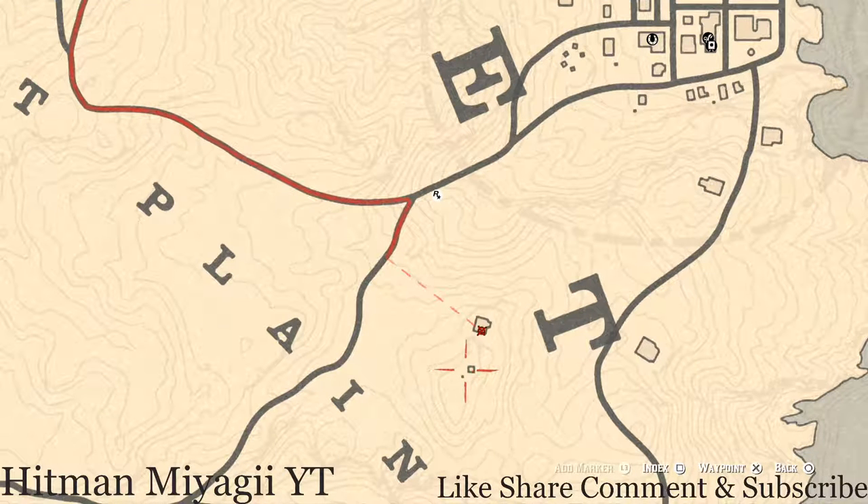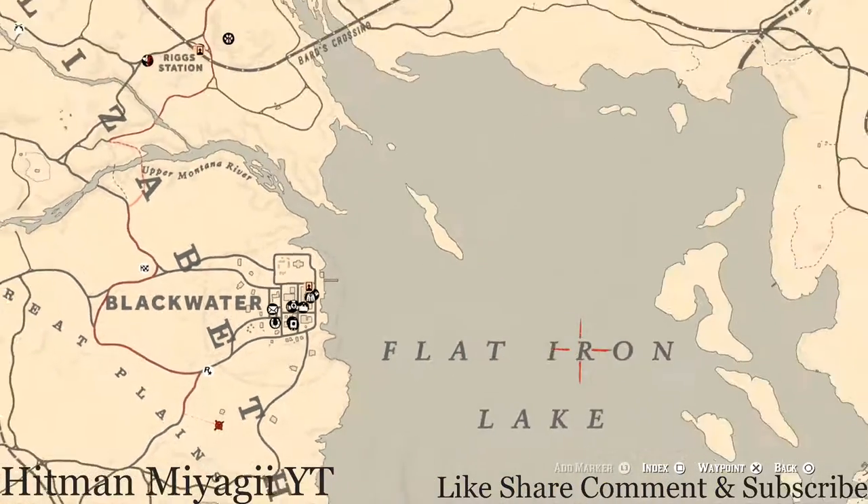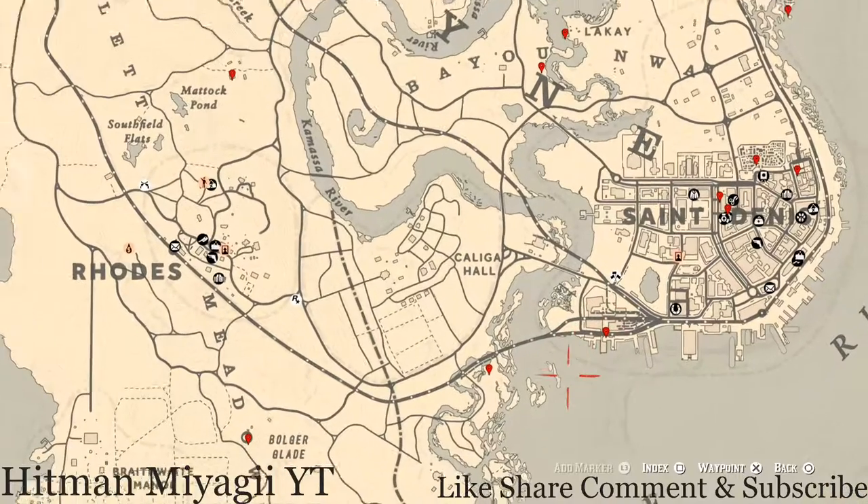Right inside this windmill, in the middle on the ground in the dirt, pull out your metal detector and you will hit on a random coin. So there are a couple things you can grab over here before heading over to the Lemoyne area of the map.